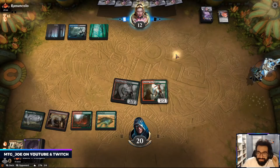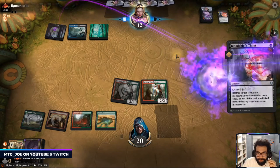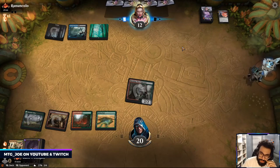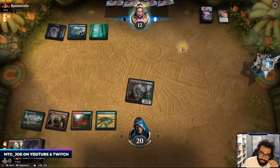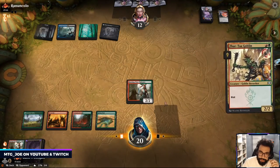Extinction Event this turn. Sultai is definitely the deck you don't want to be mulliganing against — and Game One is usually the one we want to try to win.